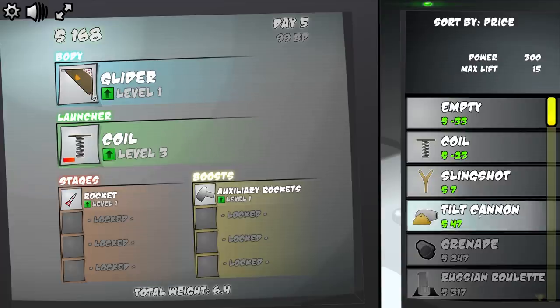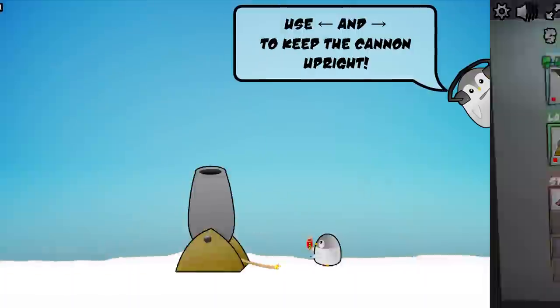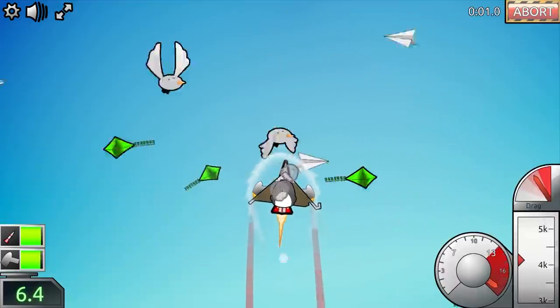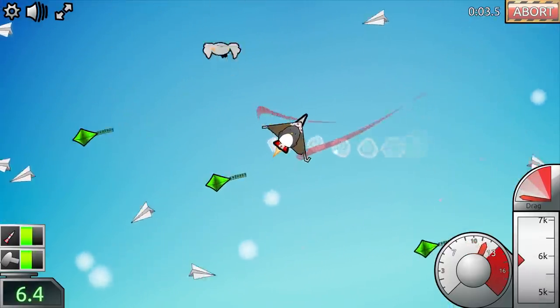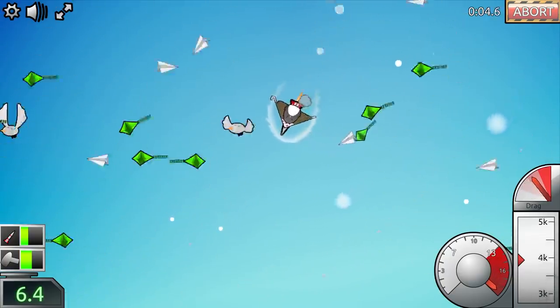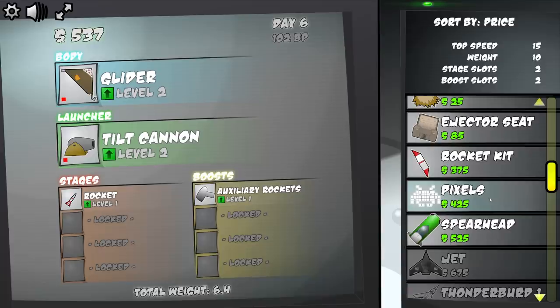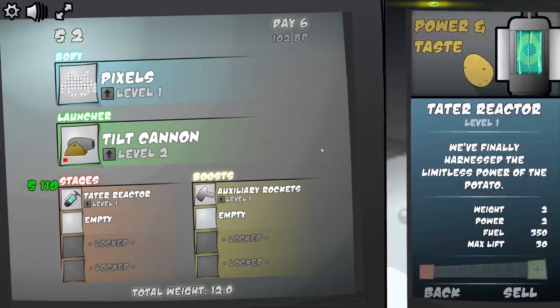Let's go ahead and buy this tilt cannon. It'll be a little more work on my end to make sure I'm launching up properly, but the initial force off the launcher is really what I'm hoping on. That puts me all the way up to 5.5K, 6K. What are all these paper planes? $500 — it's enough to buy this pixels body. And this tater reactor is slightly better than my rocket, so we'll take it.